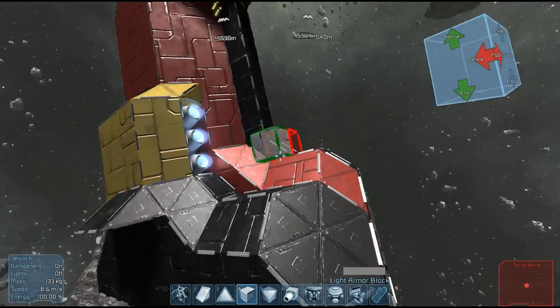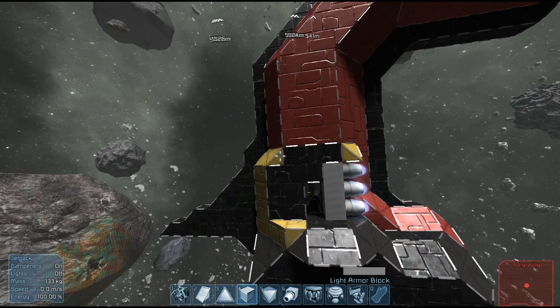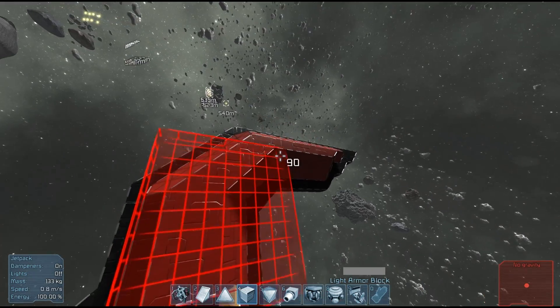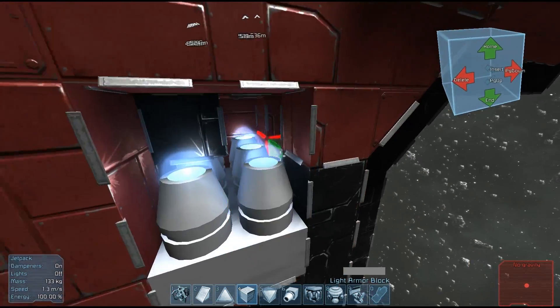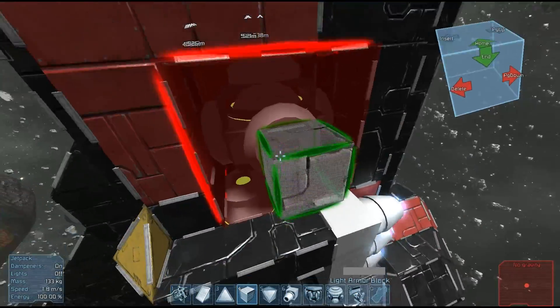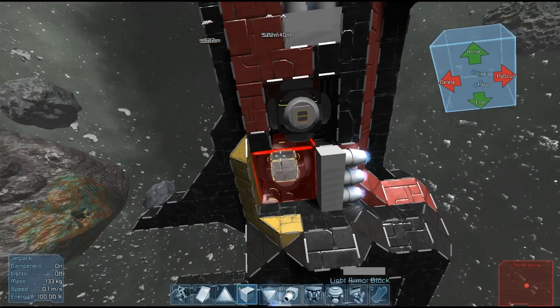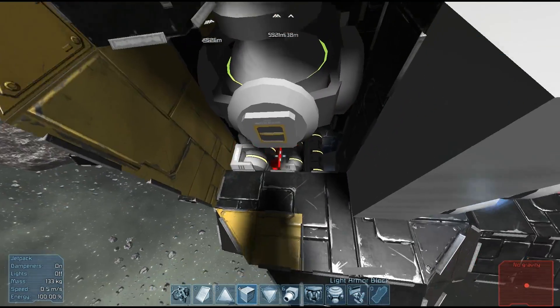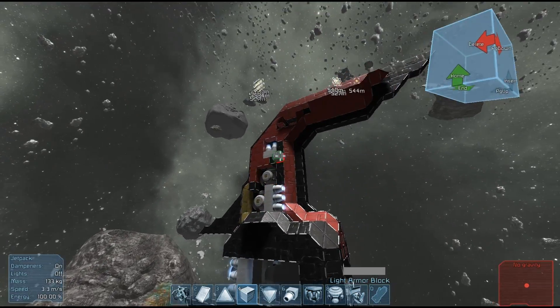If we fly up and continue cutting away at the ship, we can see on the inside that the engines to go up and down are shoved in here — a bunch of them. We actually have our reactors just stuck willy-nilly into the ship's interior. It's very, very cramped in there. Our gyroscopes are stuck right there at the center point, so it's all pretty much crammed in, not much space.